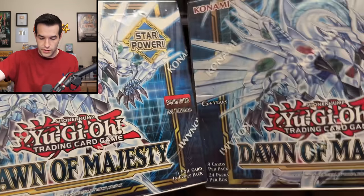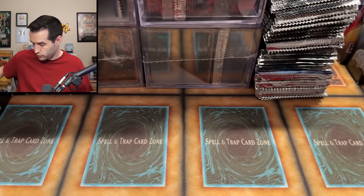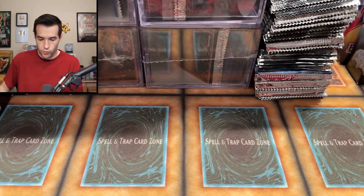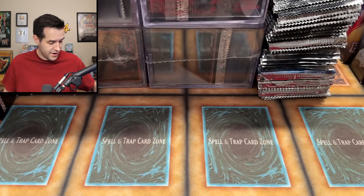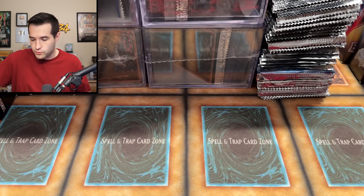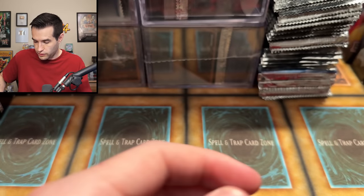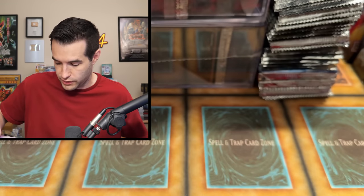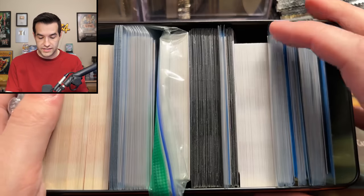A ton of booster boxes: Brothers of Legend first edition, two Dawn of Majesty, three unlimited Toon Chaos — you can get the Chaos Emperor Dragon collector rare in there — another Lightning Overdrive for another Black Rose chance, and four King's Court boxes with more potential for collector rares. He pulled a Secret Pharaoh's Rare so I'm wondering if it came from this case.